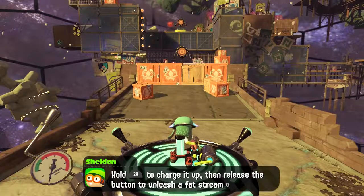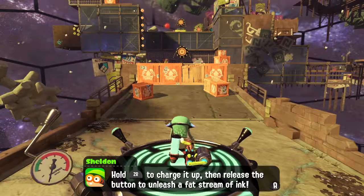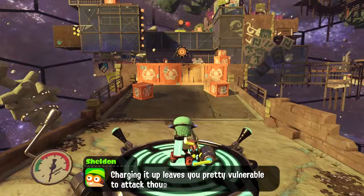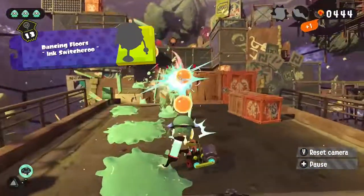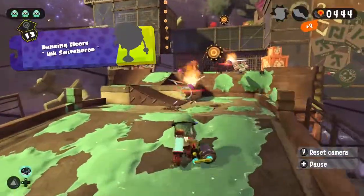Hold ZR to charge it up, then release the button to release a fat stream of ink. Charging it up leaves you pretty vulnerable to attack though, so be careful. Ha ha ha — I will rain destruction on all these boxes.